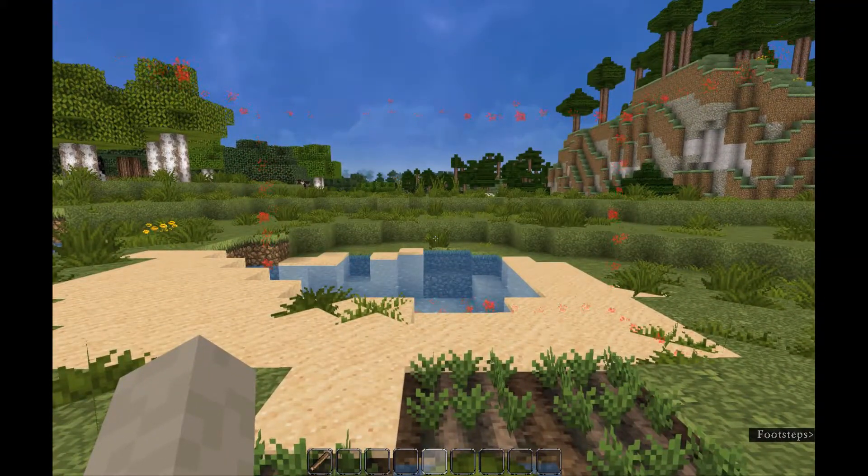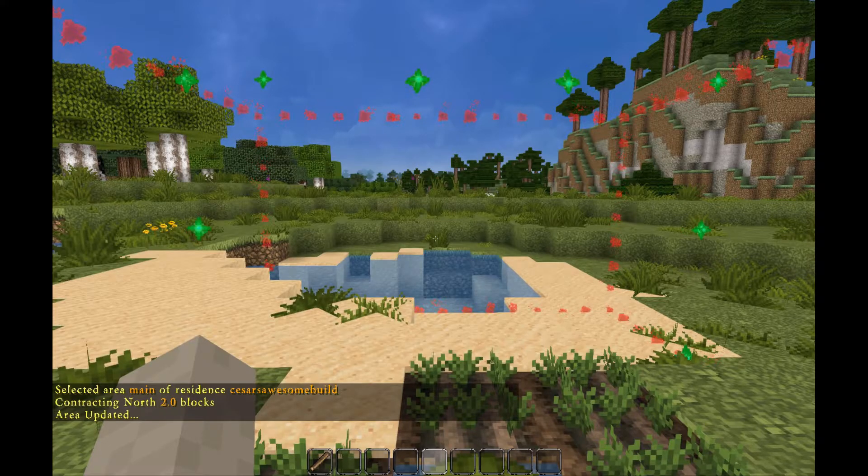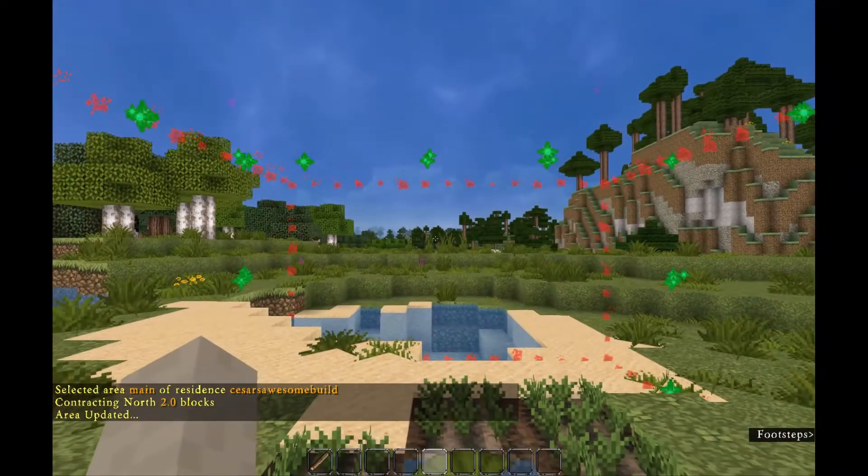You'll want to use /res contract and the number of blocks, and that will immediately shrink your residence from the direction you're facing by the number of blocks you specified.